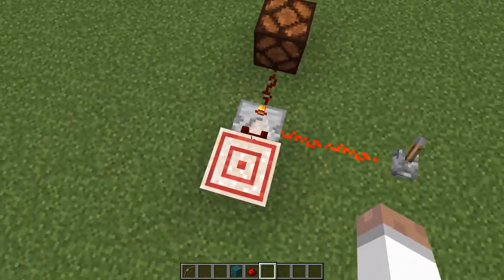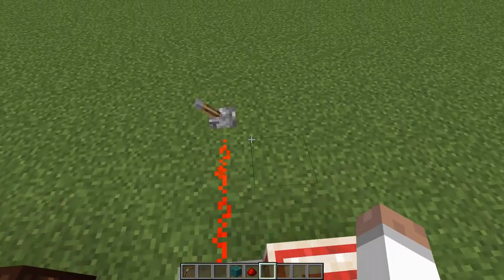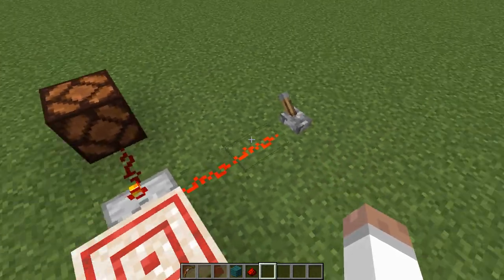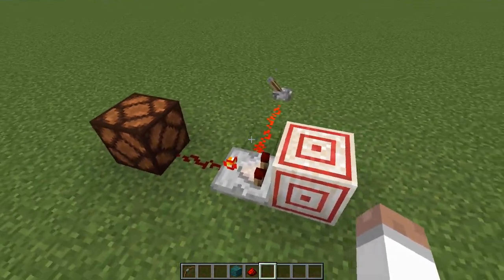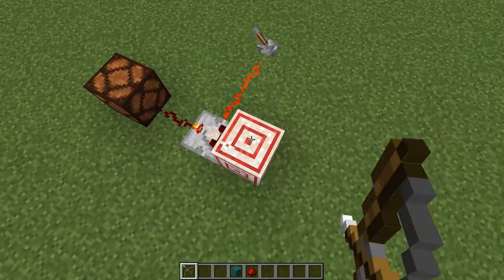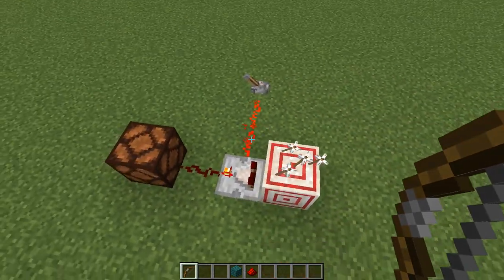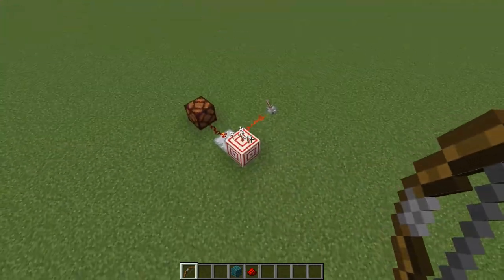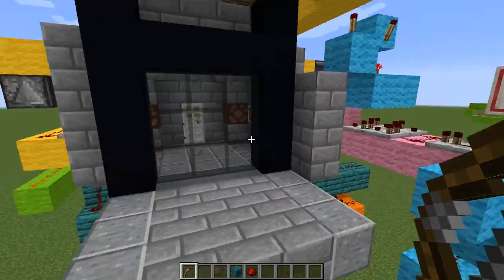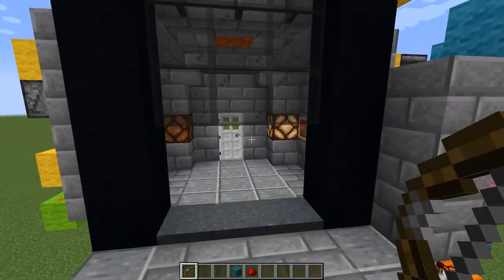We've got a comparator connected to the target block in subtraction mode - that's when the light is on the comparator. We've got a redstone source with two wire blocks being powered, so it's subtracting one signal strength with the other. When we shoot the target block from the outside, nothing happens with the redstone lamp. Only if we get a bullseye will that lamp activate. That's how we can control the bullseye detection and hook it up to this circuit. But for me, I'm probably not going to be that accurate - I'll just shoot anywhere I want and open the gate.